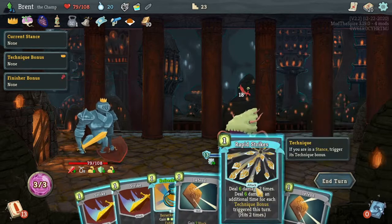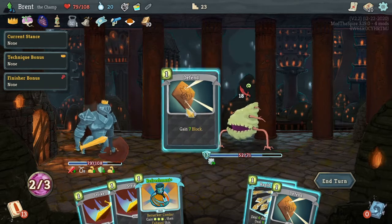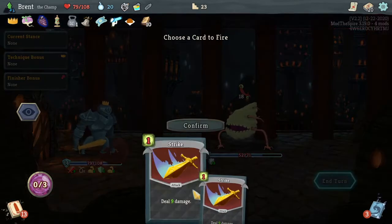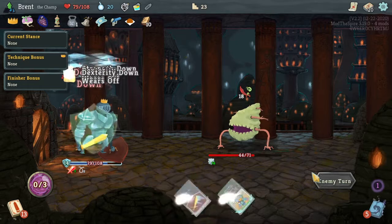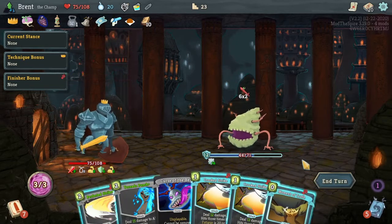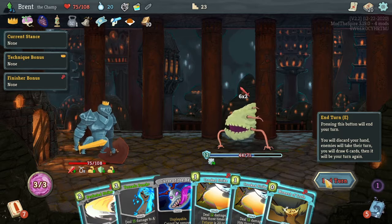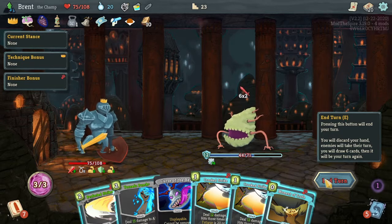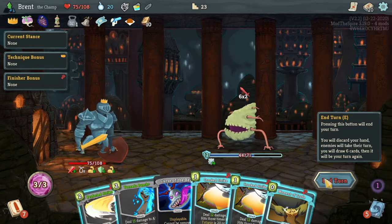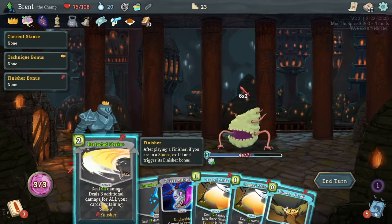Perfected - nope, not in a stance, can't get into a stance. 18 coming in too, kind of stinks. Play this, do that, we'll play out one of the strikes just for fun. Perfected Strike does not get the kill - I think it with Crooked Strike though. Down to 12 - yep, works perfectly.